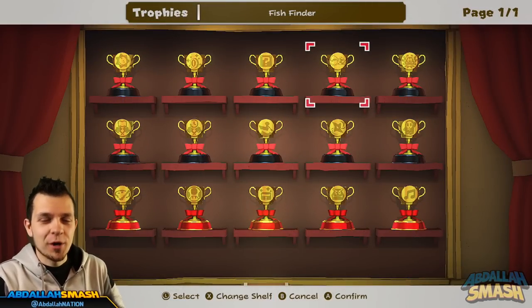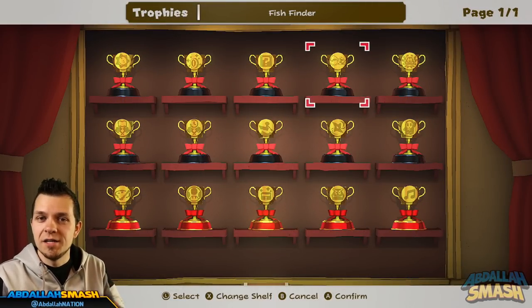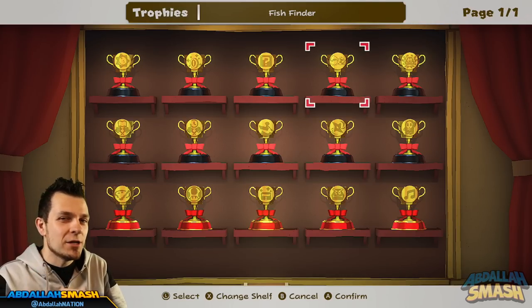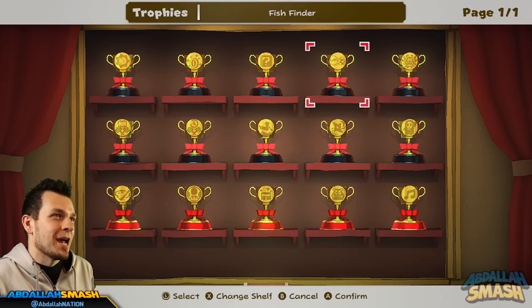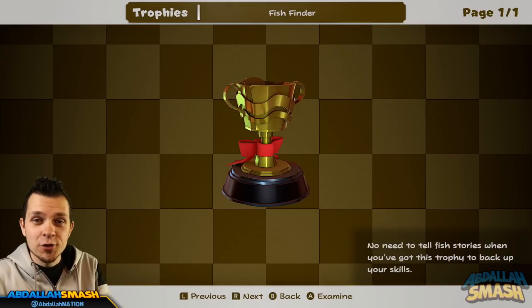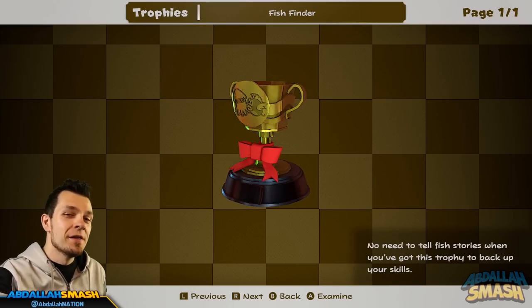How's it going everyone, it's Abdallah here bringing you guys a tips and tricks tutorial video for Paper Mario the Origami King on Nintendo Switch. Today's video is teaching us everything you need to know about getting the legendary Cheep Cheep and the legendary Blooper within the game in order to get the Fish Finder trophy. If you guys are looking at 100% in the game, then you're going to need to know this information.